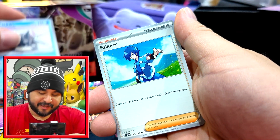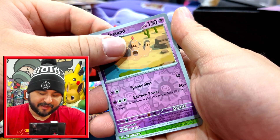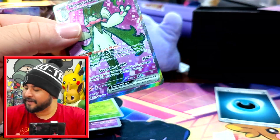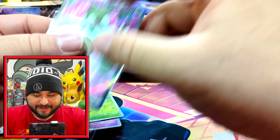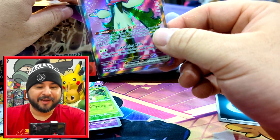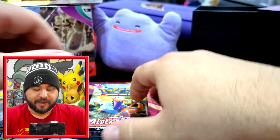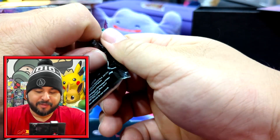Jigglypuff, Titan Camerupt, Falkner, the Dunsparce, Palossand, Sprigatito - hey, we hit the Meowscarada and Skeledirge! Full art Diglett too - so that's good. This is a much luckier box. I am not going to complain about that - it is giving me stuff I need to actually trade for what I need. Hopefully this weekend and then I can get the master set video out of the way.